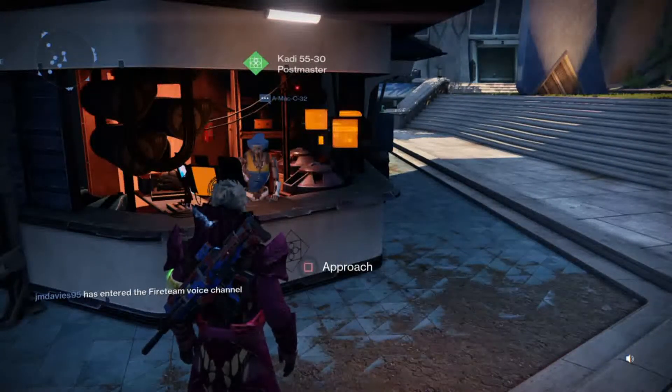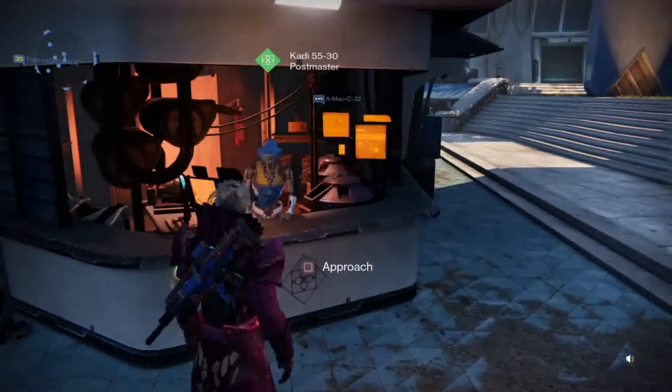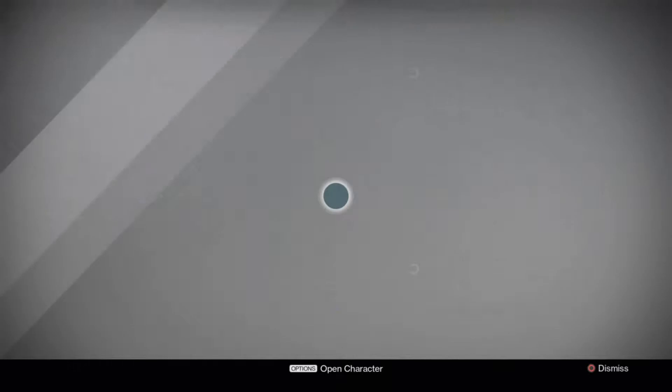Welcome to another Destiny video. Today I'm going to be decrypting the five postmaster packages I was talking about in my last video, where I decrypted 34 blue engrams — so if you haven't seen it you should check it out. I got the Deviant Gravity surprisingly, so I got something good out of it at least.